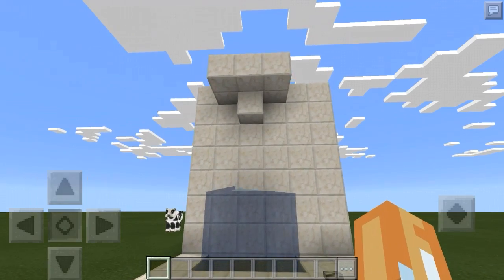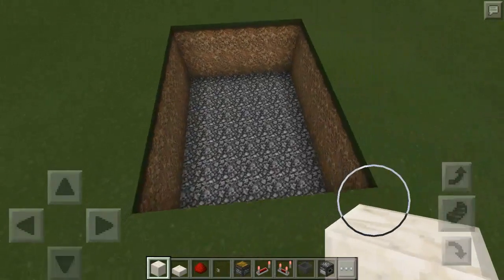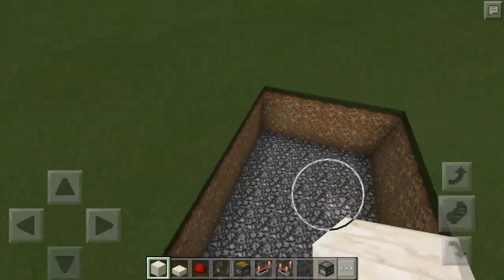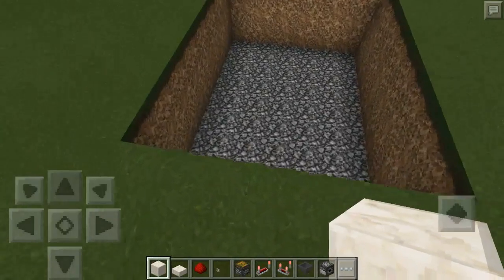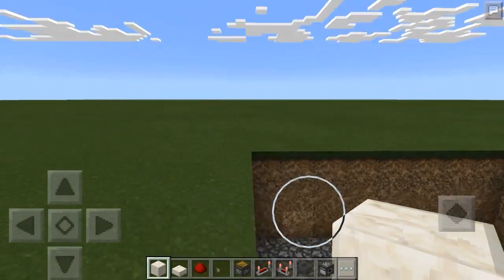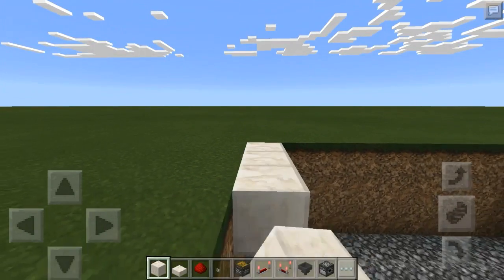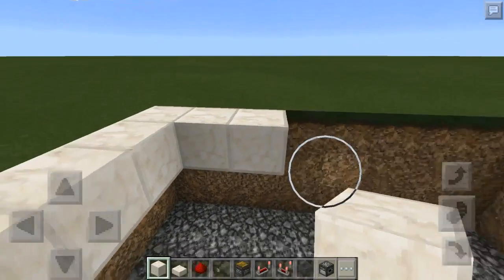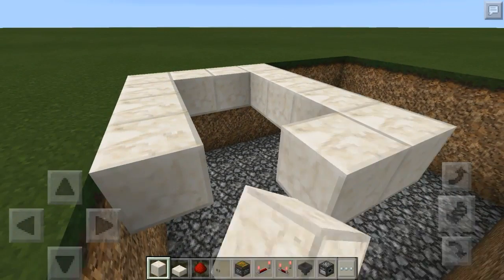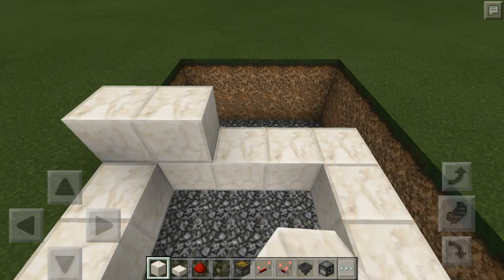Let's get on with the tutorial. I'm going to start out with a six by seven hole that's three deep. Some of this you won't actually have to dig, it's just easier to move around in and display the tutorial. I'm going to start by putting in our little pool — that's three by two, so it's going to be like this.